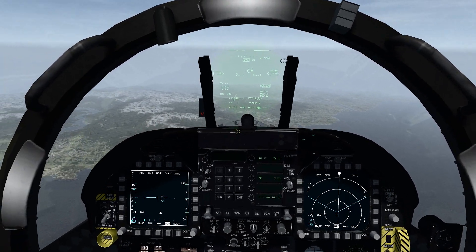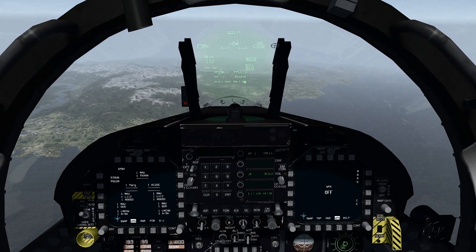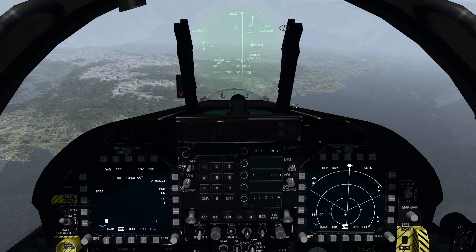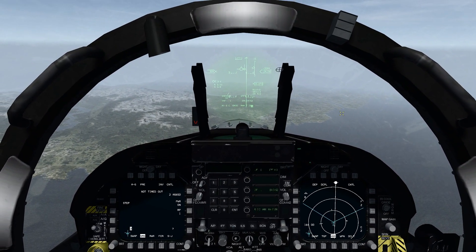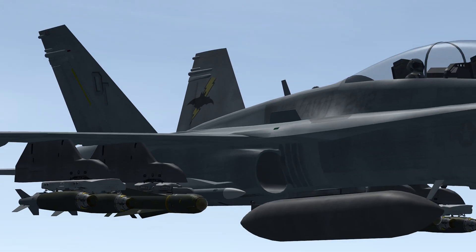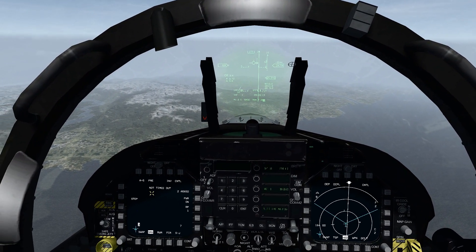First, power the weapon on: go master arm on and select air-to-ground. Select the AGM-65D and power it on — it takes three minutes to warm up, so do this during your fence check. The missiles have an hour of standby time, but once you blow the cover off the lens, you only have 30 minutes of power with the camera on.